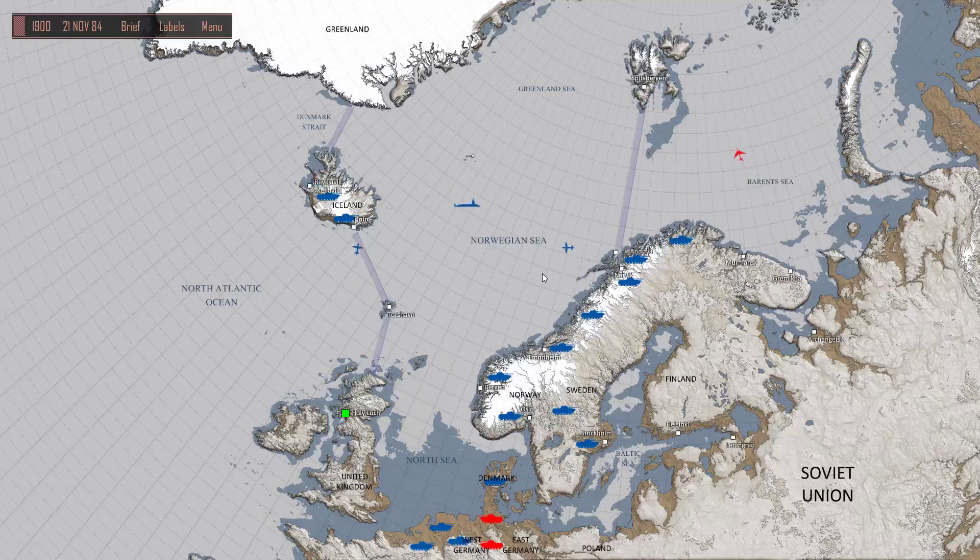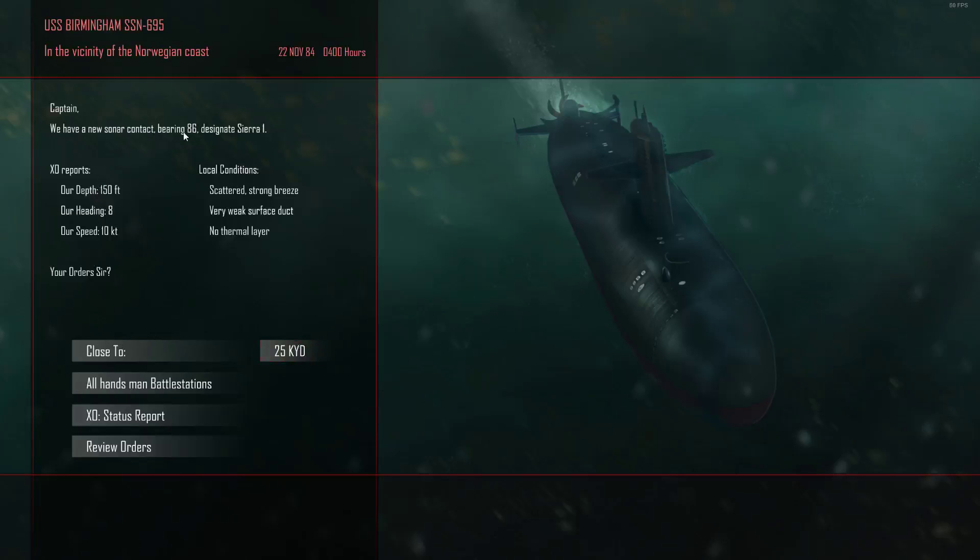In this game, left-clicking on the map moves you fast. I'm slowing down now — I've got a new contact. I'm going 10 knots at 150 feet. The game tells you local conditions: strong breeze, very weak surface duct, no thermal layer. Thermal layers are important — if you're trying to hear someone through a thermal layer, you're not going to have a good time. If I'm at 600 feet and the thermal layer is at 180, neither of us will probably hear each other.